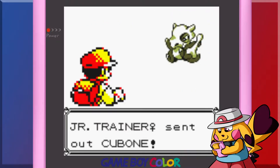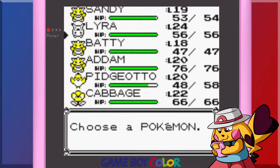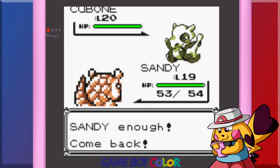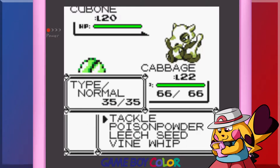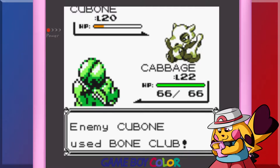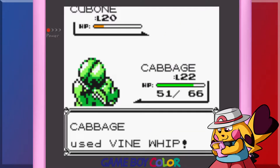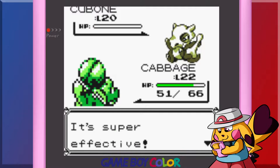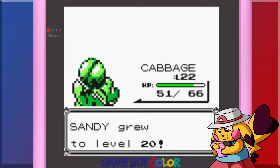You're gonna have Cubone. I'm going to head and be safe — it is a Nuzlocke after all. You fool, take this. Super effective. Ow. I'll be safe. Mew sends out a poison type against the ground type. Sadie to level 20.